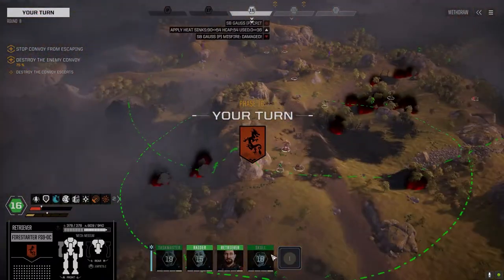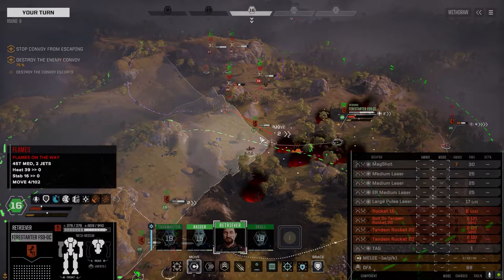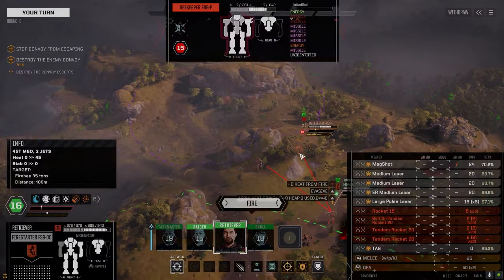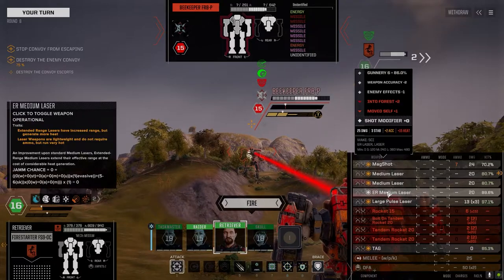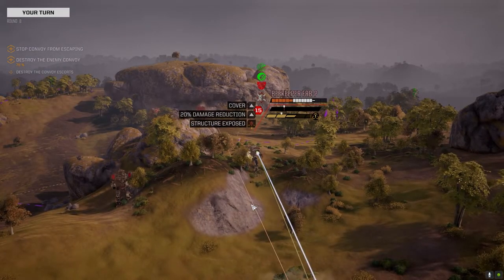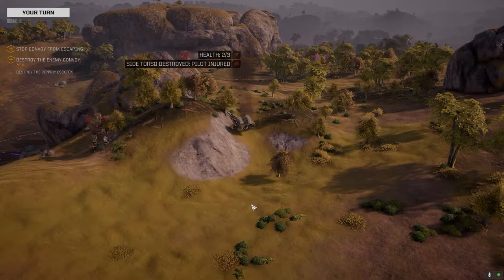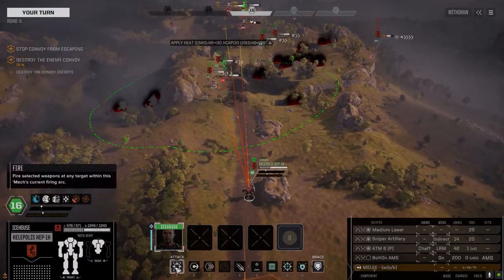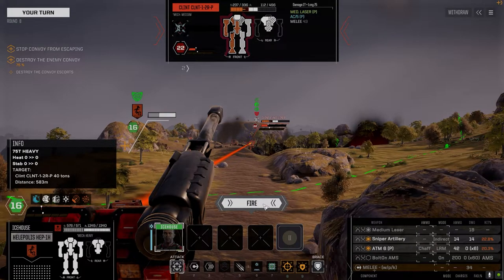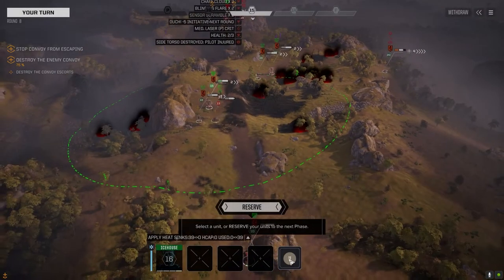I'm losing armor over here. You're overheating over there too. Now I know we're going through fire, but we've got to get out of the line of sight of those guys over there. Let's leave off the ER medium — drop a little heat — and unload the rest on this guy. There you go — that's what I'm talking about! I think he was running an XL engine. Well, the Clint deserves another good shot. So worth it — should have run when you had the chance.